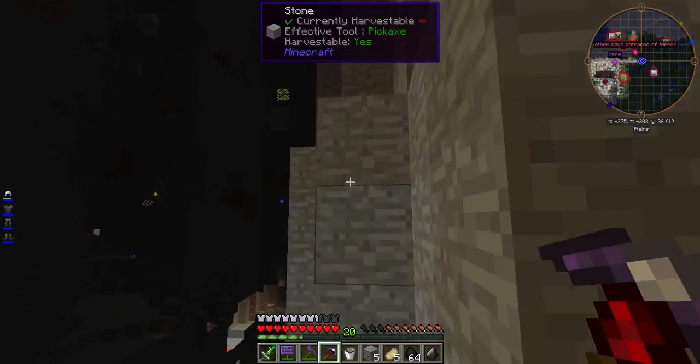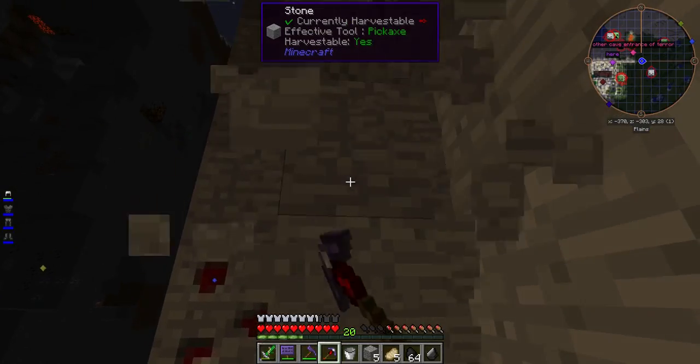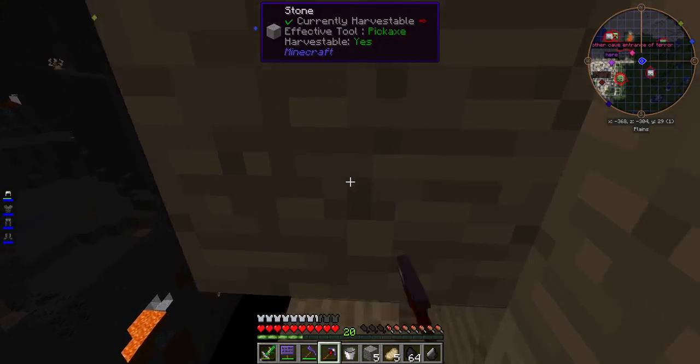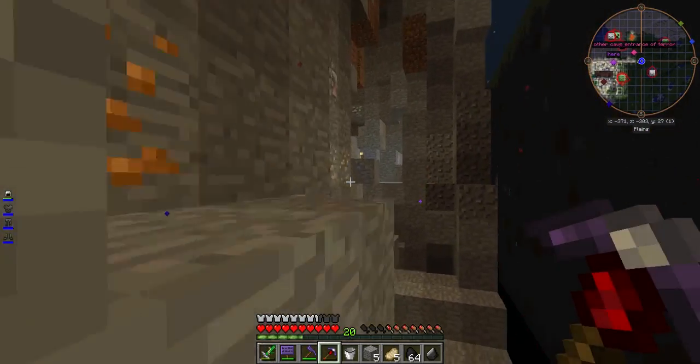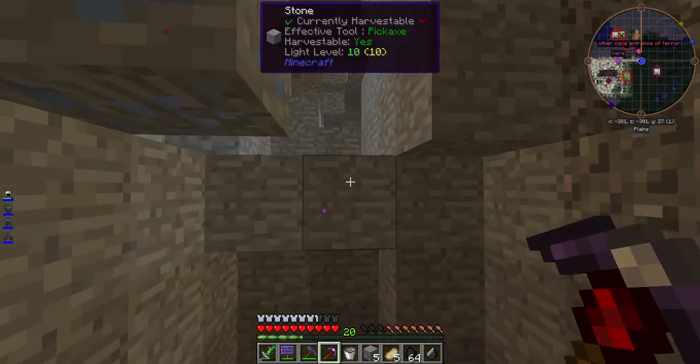And I see a piece of cinnabar. Cinnabar is going to be very useful because I'm going to need to make rich slag later on. And that is going to be a long, complicated process because I need certain materials.